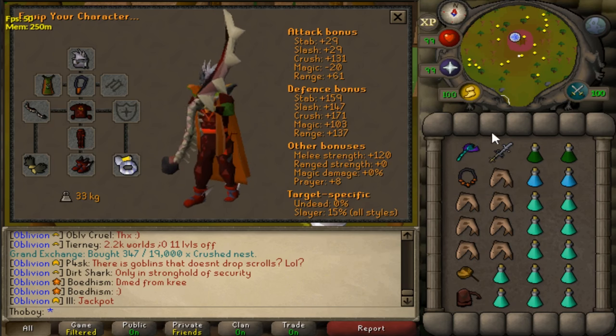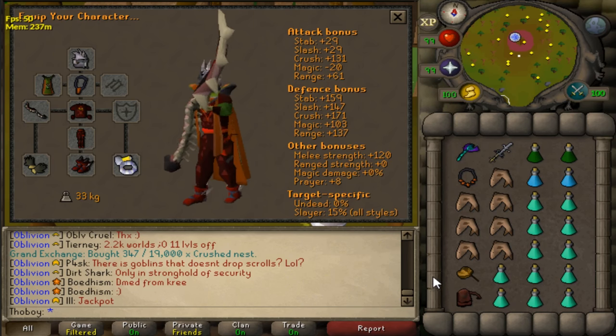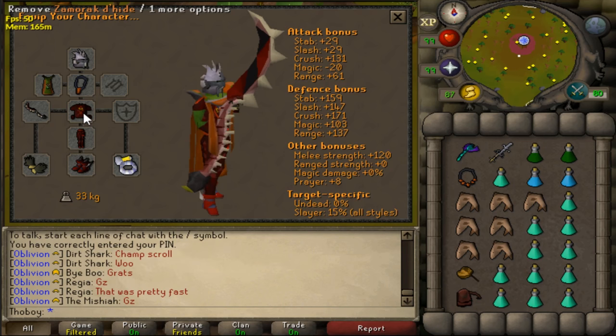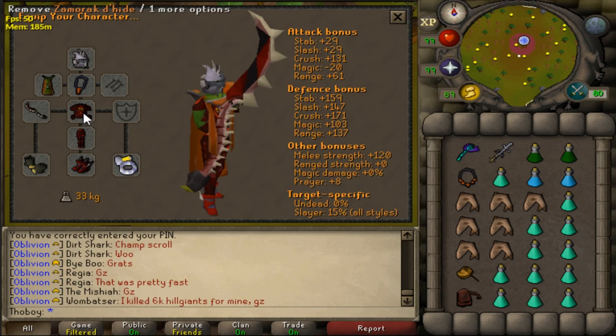I also have a Serdoom and Godsword in my inventory — very useful. This will be your main healing. Rune pouch with alchs in it because you'll be getting a lot of rune items to alch. For the rest of the gear, I use Blessed D'hide — it has exactly the same range and accuracy bonus as Karil's, it doesn't degrade, and it gives plus one prayer.